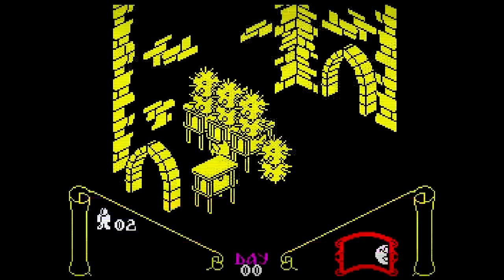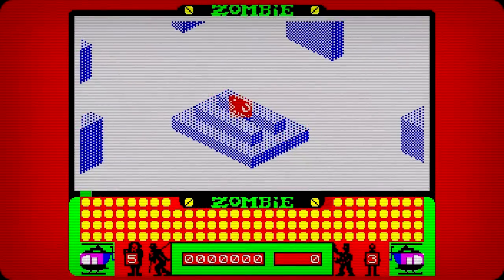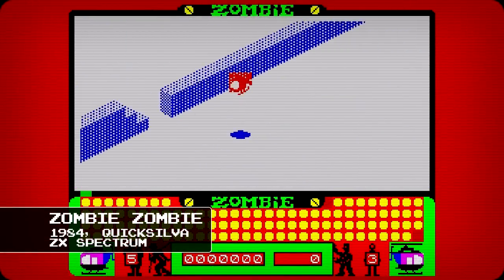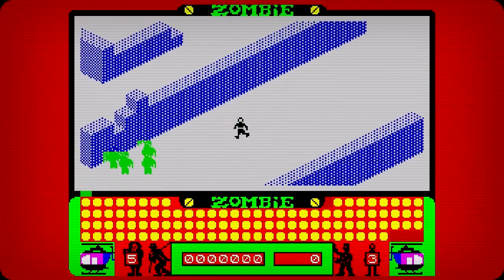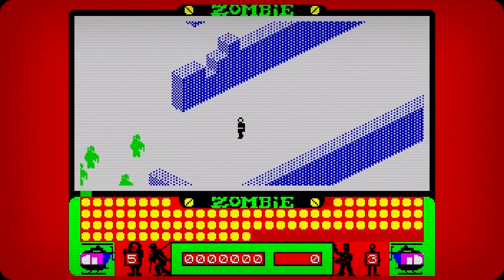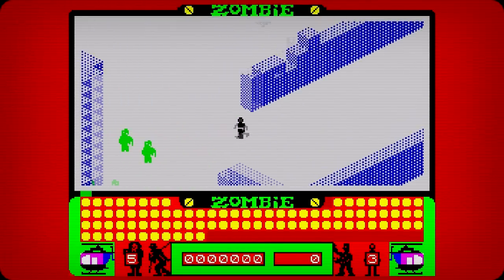It wasn't until over a year later, with the release of Marble Madness and Night Lore, that isometric games started to become more common. Sandy White went on to release a sequel in 1984's Zombie Zombie, although Ant Attack would be the game he was most remembered for. Quicksilver remained active during the 1980s, although post-1984 their output slowed. That year saw the acquisition of the company by Argus Press Software, later known as Grand Slam Entertainment.